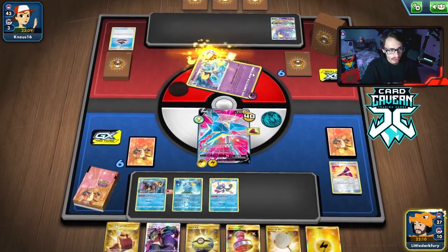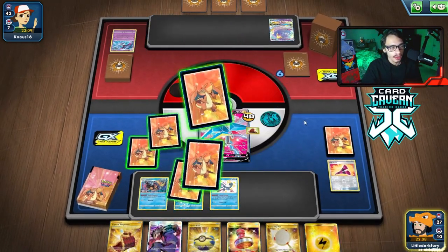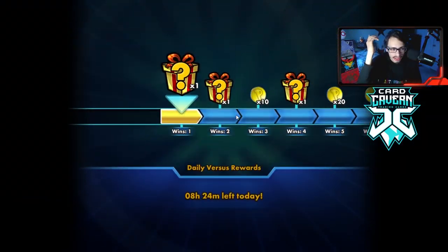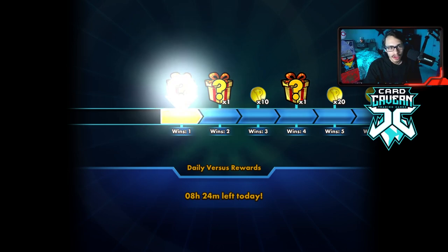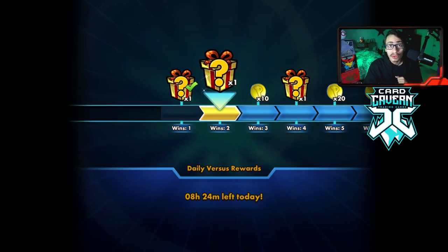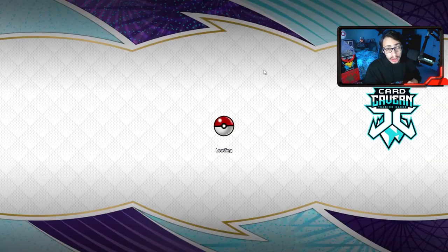We'll knock it out first before we do anything else. The Lucky Egg will not activate — they weren't knocked out by damage from an attack. Okay, that worked out. They conceded. Yeah, I would have conceded too. They pretty much just couldn't do anything. They couldn't play Oricorio. We item locked them. We had Galarian Mine, Koga's Trap. That's why Vikavolt is evil — these one-prize decks, Vikavolt can prey on pretty easily.